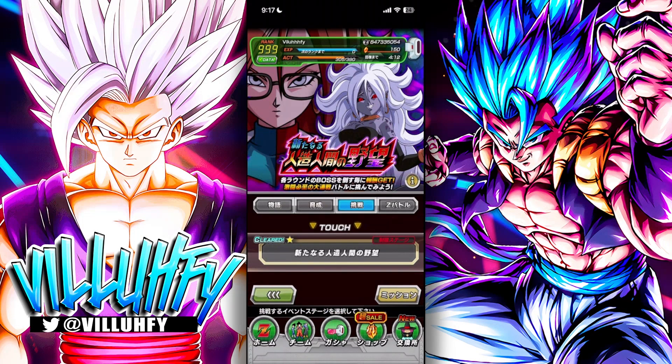Hey guys, today we're going to be looking at the Ambition of the New Android event. This event came out on November 30th, so we've had a couple of days with it. I'm going to give you an all-encompassing guide for all of the missions so you can get this done in one run — or at most two runs. It'll take you about eight minutes instead of 16 to 20.